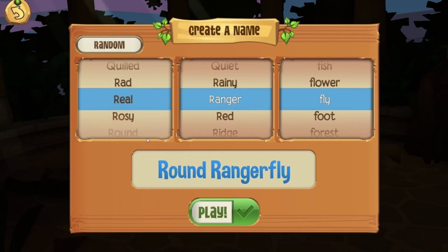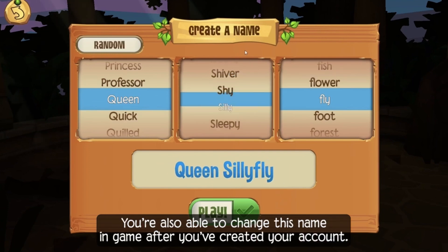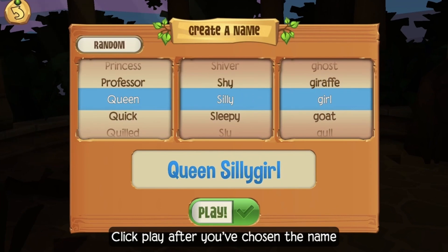You'll then be able to select a name for your avatar. You can randomize your name or choose your own. You're also able to change this name in-game after you've created your account. Click Play after you've chosen a name.